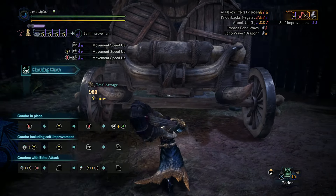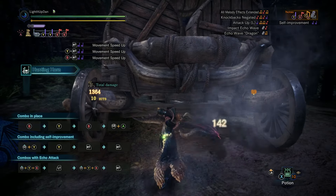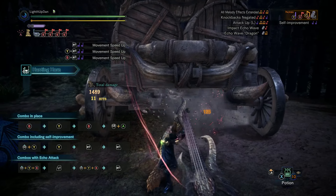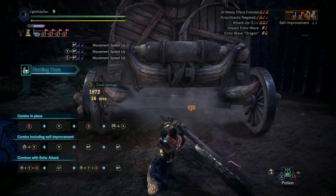Looking over at the notes, you can see that there are four different inputs — four separate attack inputs. Your three core ones with Y, B, and Y+B, and then your left trigger attack, which you can do in between in a combo.